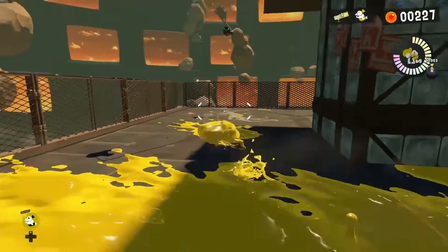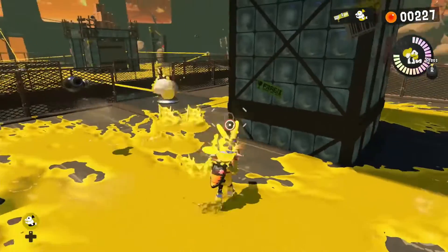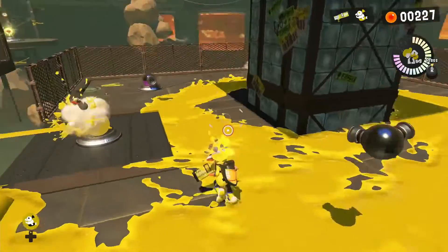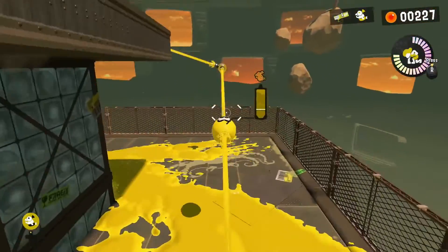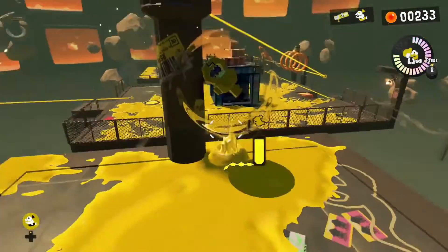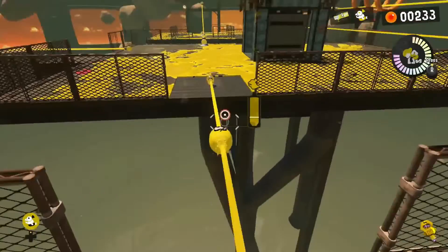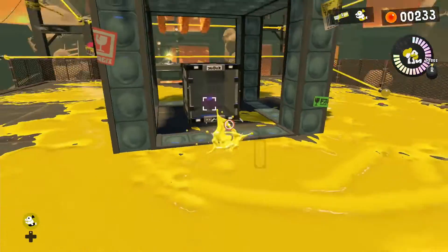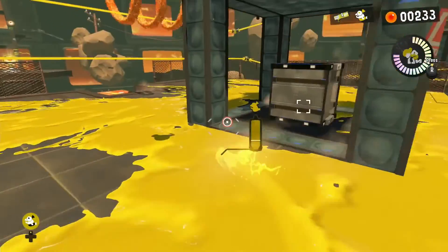Moving around this corner — there's another ink rail here. Let's grind it and zip line around. There's another key to the vault up above. Let's go back this way — we need another key for the vault, so let's figure out where to go next.